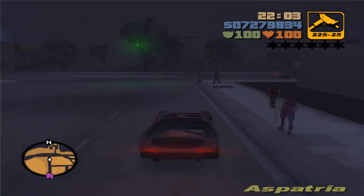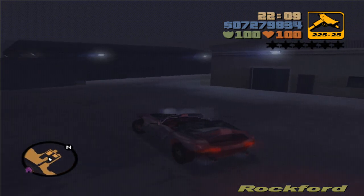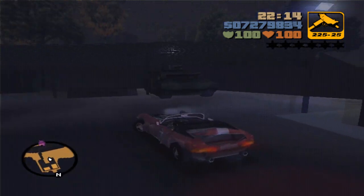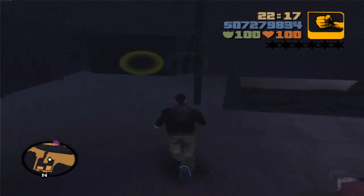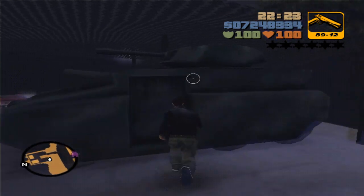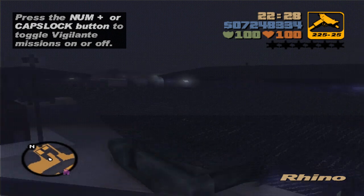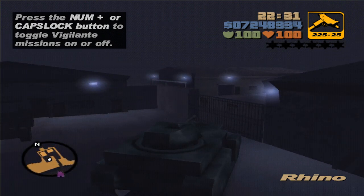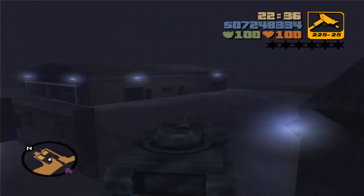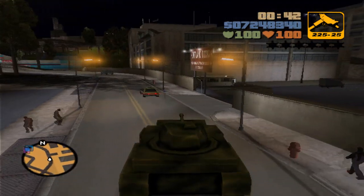After you complete the story, head back to Phil Cassidy's army base because that's where you can get the final vehicle of the emergency vehicle crane — the Rhino tank. Make sure you've completed all story missions. This big buddy respawns here pretty much all the time and it's completely free — way easier than getting it by reaching a six-star wanted level. Come on, it's a freaking tank! So I'm going to deliver this now.